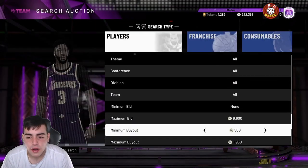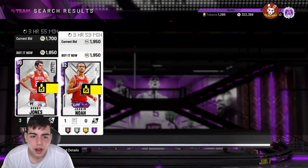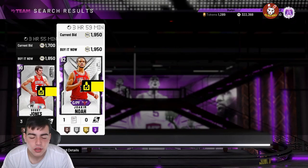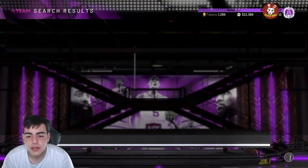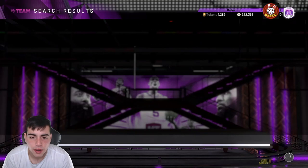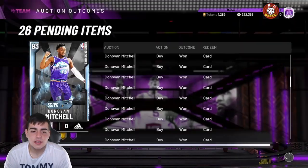Embiid only goes for like 3K but I'm gonna make a solid 800 MT in seconds. I honestly think Amethysts are gonna go up in price, so I would pick some up and stack. This snipe filter is really good for stacking. I just missed a 500 MT Shaq — I don't know if he goes for that much, but 500 MT for Shaq is a no-brainer. That's an L. But as you can see, this filter is pretty damn good — I already got three snipes even though I missed a Shaq.